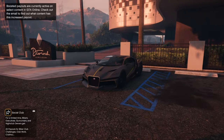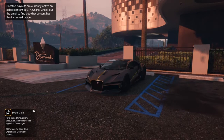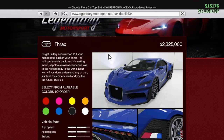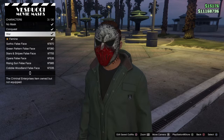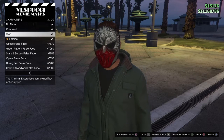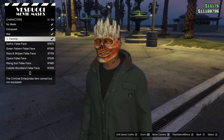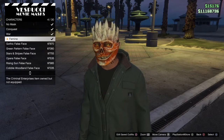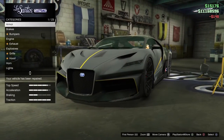Hey everyone, welcome back to another video. Today we're going to be customizing the new podium vehicle, which is the Trufade Trax, located in Legendary Motorsports for 2.3 million dollars. Before we start, I just want to let everybody know that by logging in to GTA 5 Online this week, you'll be getting the Famine Mask for free.